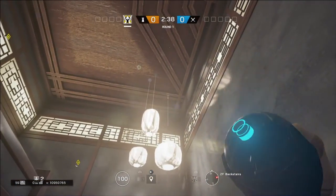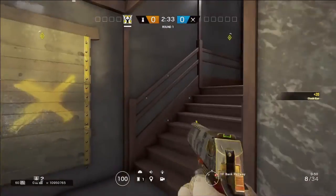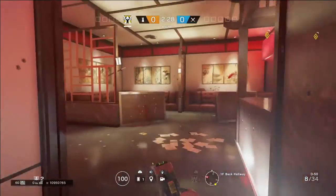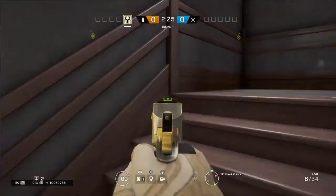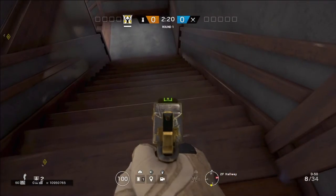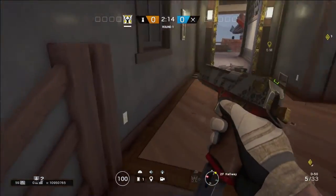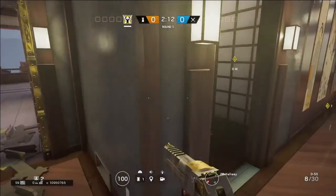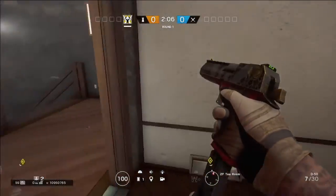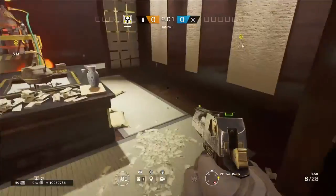The third cam should be here because this is the main stairs you need to take control of. I would usually put a roamer in Barbecue or in the hallway to watch this area, because if they take control of this hallway they can just plant with Monty — Monty is pretty much like a stupid opener — they can come in, hold the site, and plant right here.